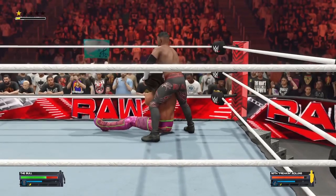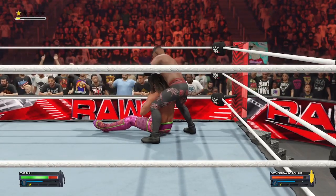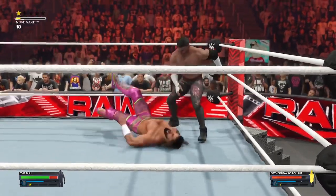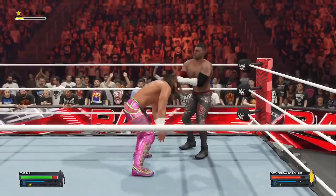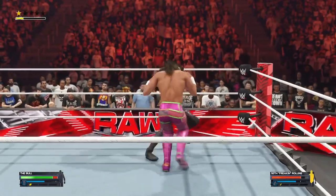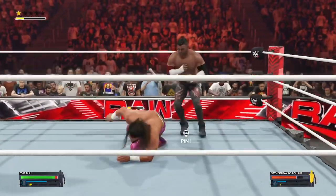Considering his skill level and the many accolades he's accumulated, you have to ask: how do you prepare for a superstar like Rollins? When it comes to planning for Rollins, you can't let him dictate the pace or control the match. There's a reason he's called the Architect — slow things down, don't let him get rolling, and then you might actually have a chance of gaining the upper hand.